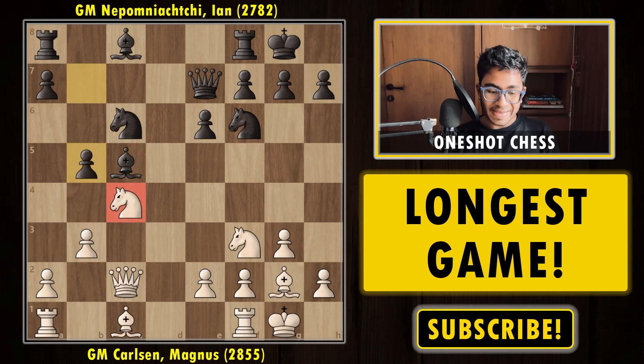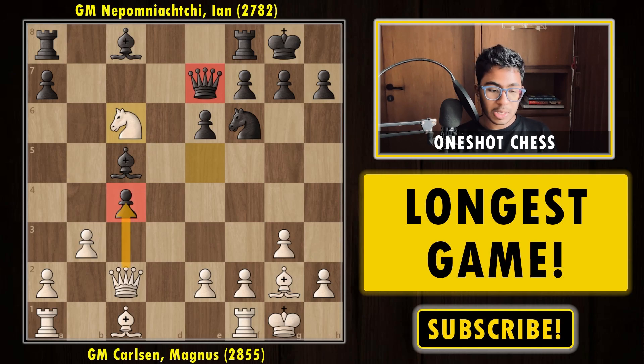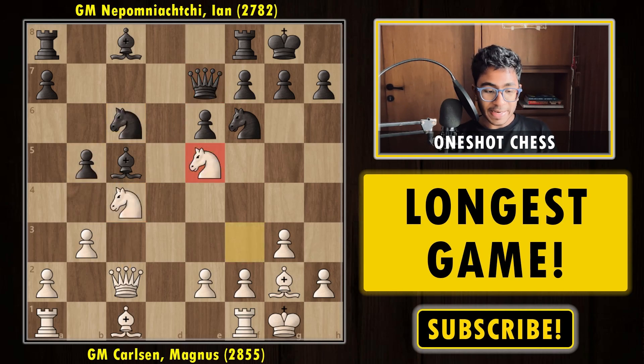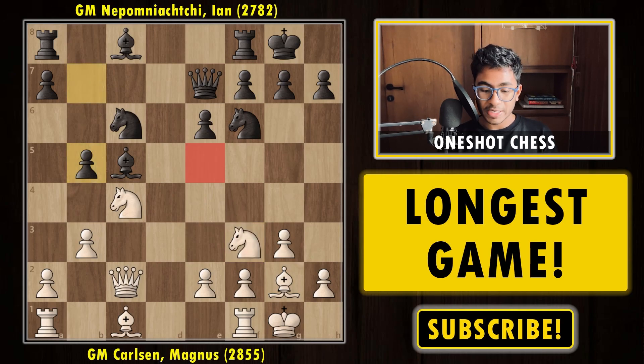After b5 attacking the knight, a move that comes to everybody's mind is to play knight f to e5, thinking it's a double attack on the knight on c6. But after knight to e5, black plays knight to d4 attacking the queen, and once the queen moves, simply bishop to b7 — the bishop is defended by the queen and black already has a perfect, even slightly better position.